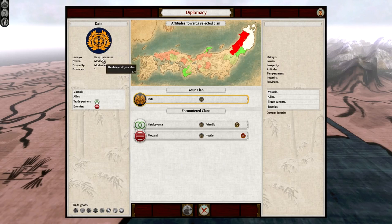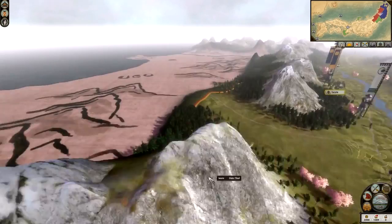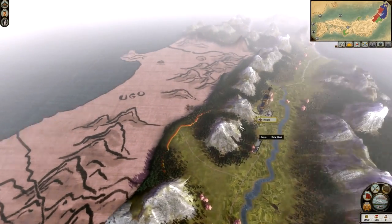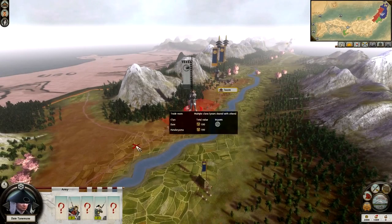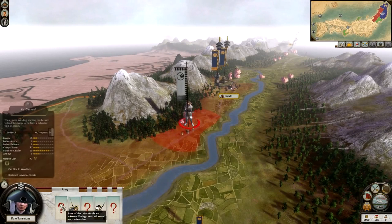So, Date Harimune - power is moderate, prosperity is moderate, province one. We have no vassals, no allies. We do have a trade partner in the Hatakeyama, and we do have our enemies, the Mogami. The Mogami are over here in Ugo - if you hover over it you can see it says Mogami. And here we have the rebels, Date Tanamune. If you click on him, you can see he has five units. We don't know what three of them are because we're not close enough.